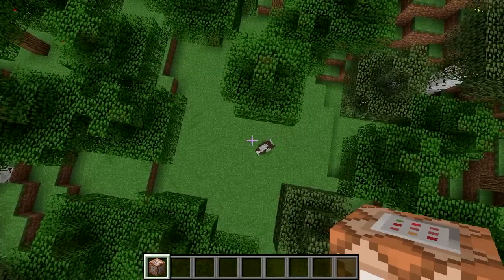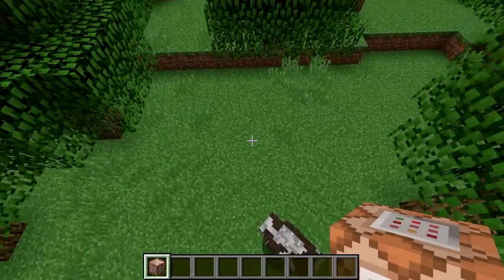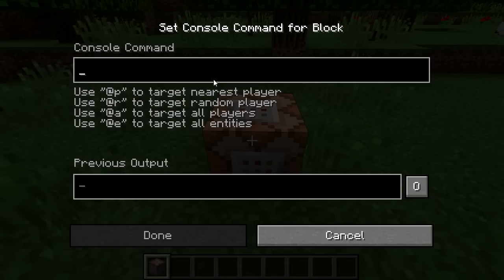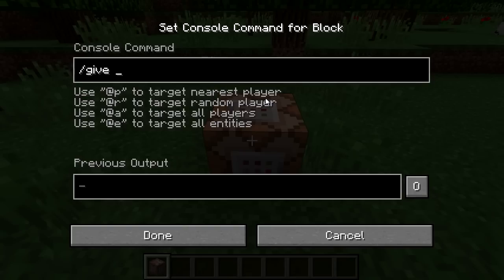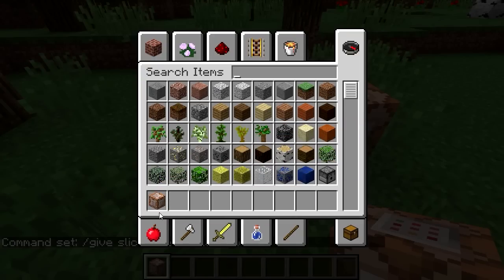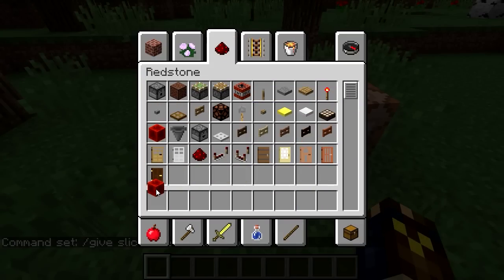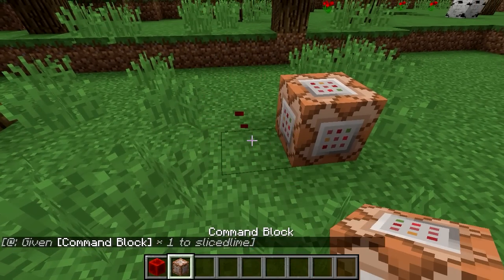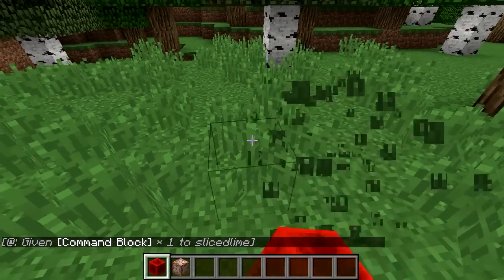So now we have a command block. If I place this down, I get a block in the world. If I right-click it, I get a command input box — the same kind of interface as the chat, but without tab completion available. So here I have to type in a command manually. For example, I can type "/give [name] command_block" and that would give me another command block whenever I execute this. The way you activate a command block is by triggering a redstone pulse into it — so I take a block of redstone and place it next to the command block, which activates it.